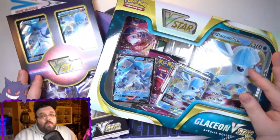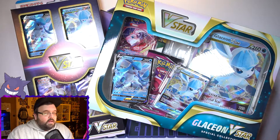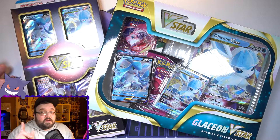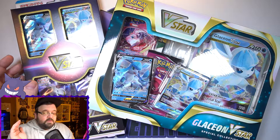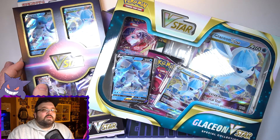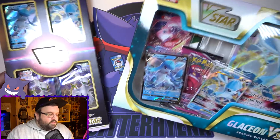If you didn't go watch the Leafeon box video: in that video, the English box got no pulls whatsoever except for one gold card in the final pack, which I love the gold cards, so that was a big win. The Japanese pack did have better pulls — I think we got two hollows and two V cards, so pretty good ratio out of eight packs.